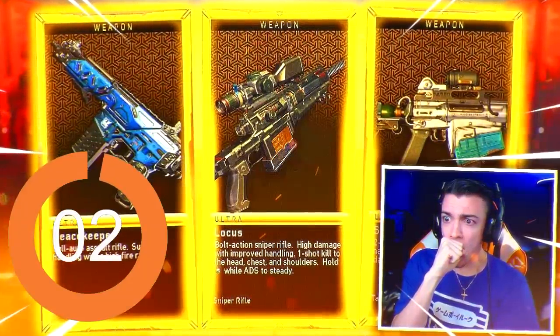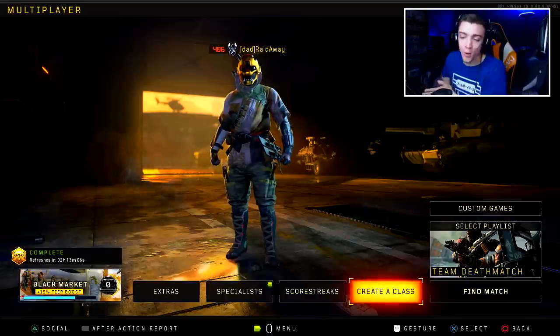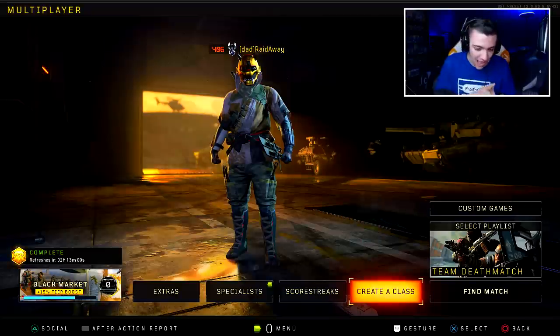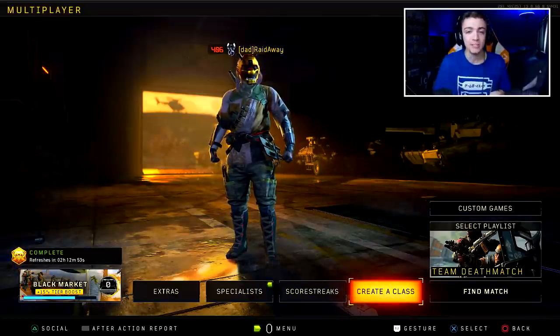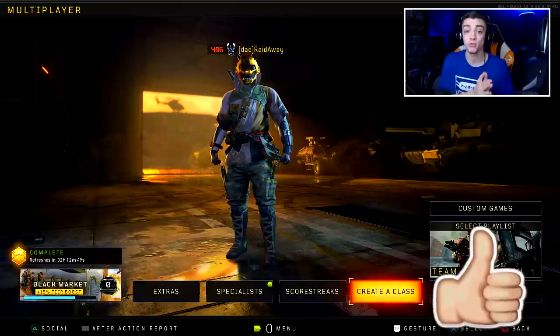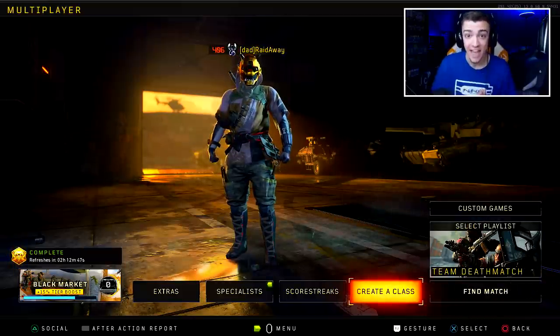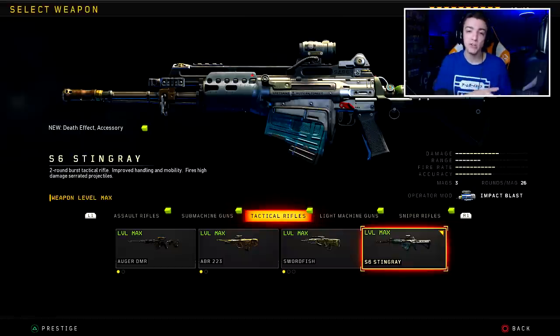What is going on YouTube, my name is Rich. Welcome back to the channel, I hope you guys are all doing well. We have another Black Ops 4 video here and in today's video we are going to be checking out one of the brand new DLC weapons released with the Days of Summer event. The weapon we're checking out today is the S6 Stingray. Let me know in the comments if you guys were able to get your hands on it — it is a brand new tactical rifle within Black Ops 4.